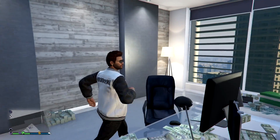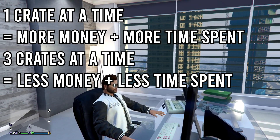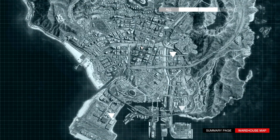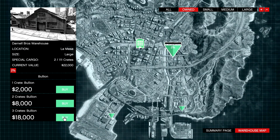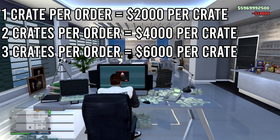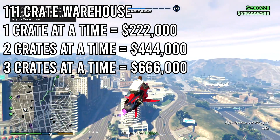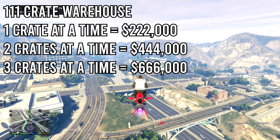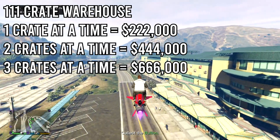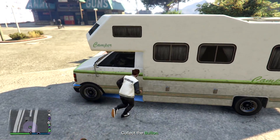Step two is special cargo. During the time you're waiting for your bunker stock to be produced, fill up your cargo warehouse. You can buy one crate at a time to maximize profit, or buy three crates at once to minimize time spent sourcing. Buying one crate at a time is about $2,000 per crate; buying three crates at once is roughly $6,000 per crate, which is $4,000 more expensive. Filling a large cargo warehouse costs about $222,000 buying one at a time, versus $666,000 buying three at a time — a difference of $444,000.